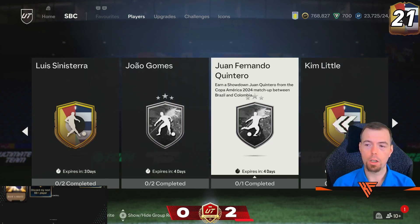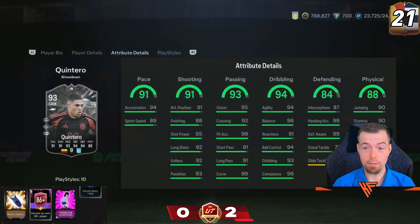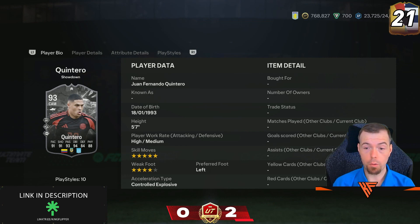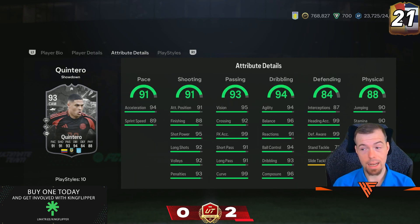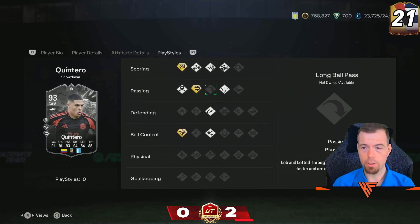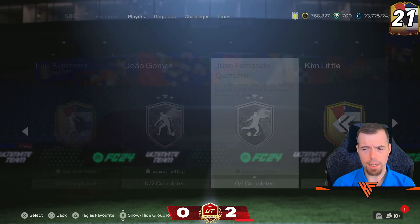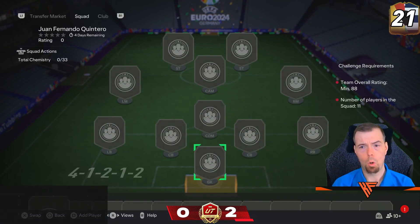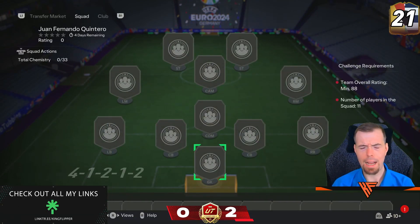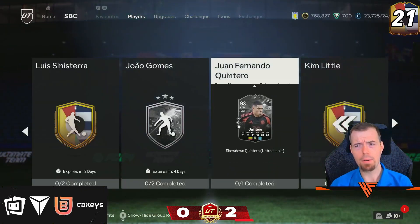For Colombia we've got Quintero, which will be very cheap because of the league he's from. 5-star, 4-star, and can play right winger as well. In-game stats are alright, defence awareness is crazy. It does have Finesse Shot Plus, Ping Pass and Technical Plus, so it's a decent looking card. He's going to be cheap as chips just because of the league, but he's an 88-rated card in an 88-rated team, so they're expensive.